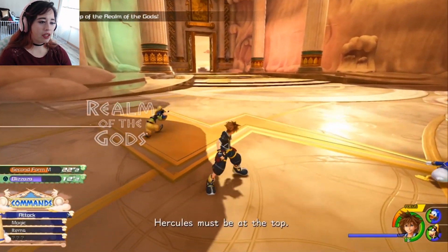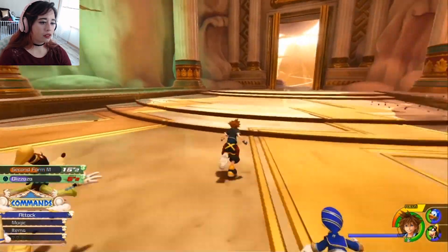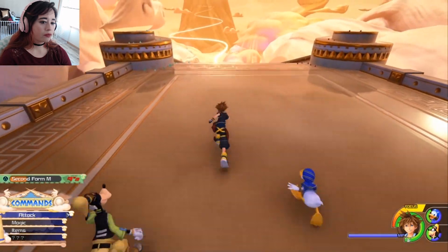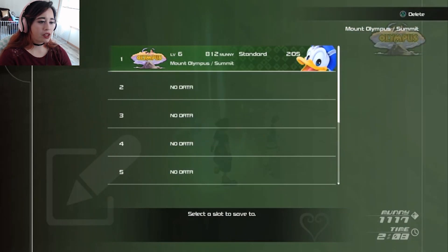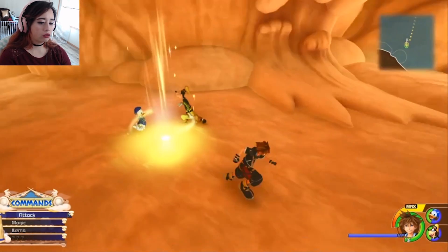Why did you give me this before we started? That would have been useful! Look at Sora — he's like, 'we did good.' Where'd that save point go? I need to save again. That would have been so useful to know before I started — but no, you gotta guess on your own. Rude. Let's go back.